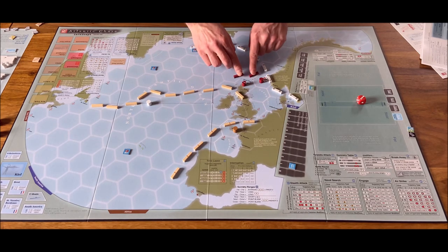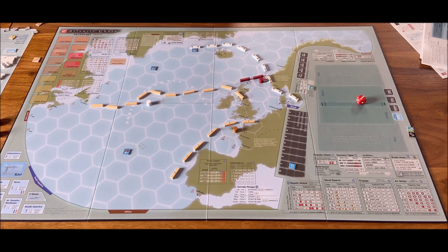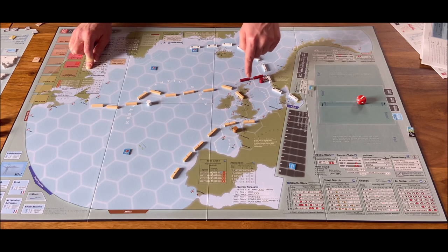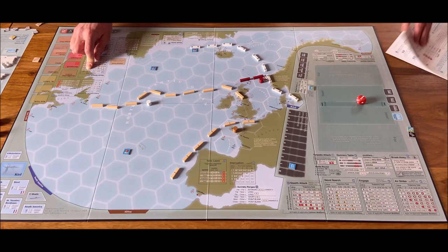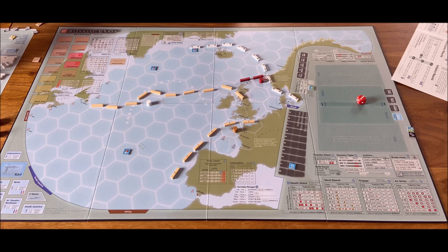First we do the trajectory — the ships sail that way. We don't yet know who exactly is in this task force. Then we perform naval search. The trajectory total is still nine here, plus two is eleven — so naval search column 10-15. Then common modifiers: we have air support at distance one which adds plus two to the active player, plus contact on a slow ship adds plus three. That's plus five so far.